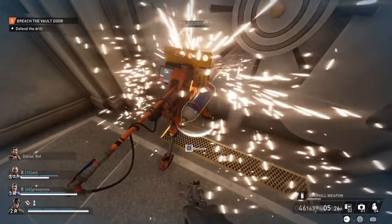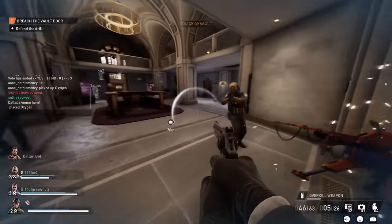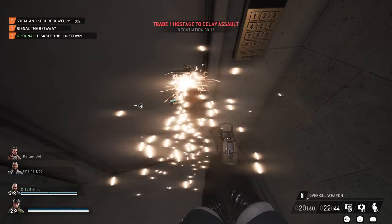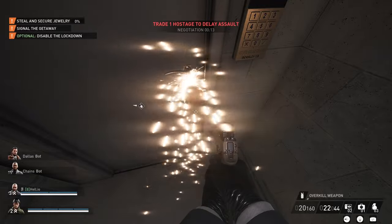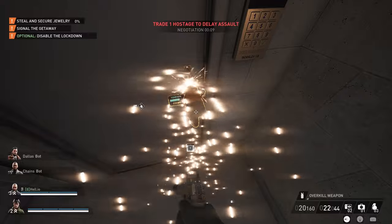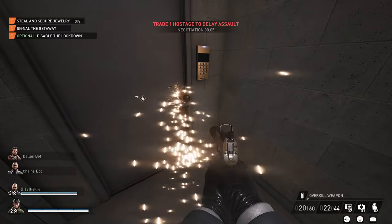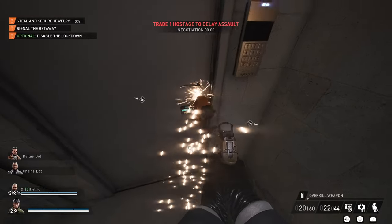We all know you can replace the oxygen before the thermal drill breaks on Golden Shark, but did you know you can also fix the regular drill before it breaks? It can trigger anywhere with 15 to 45 seconds left on the drill, so you want to stay near it. When you see the option appear, just hold down your interact button and you should be able to repair it before it breaks.